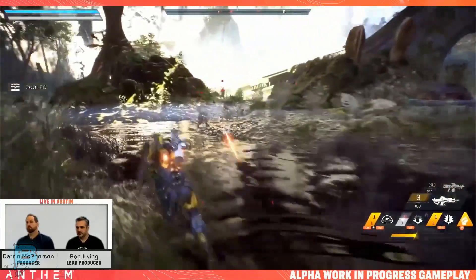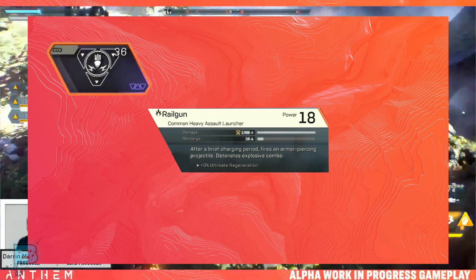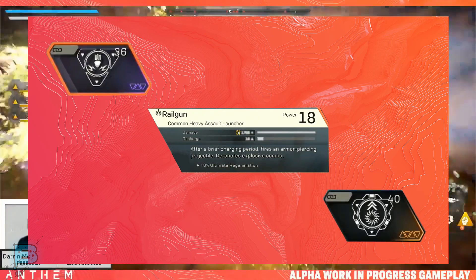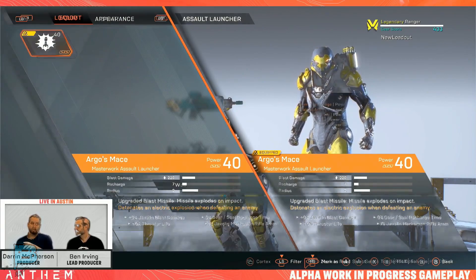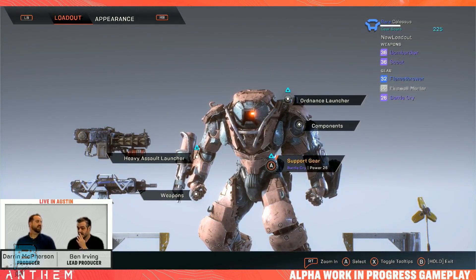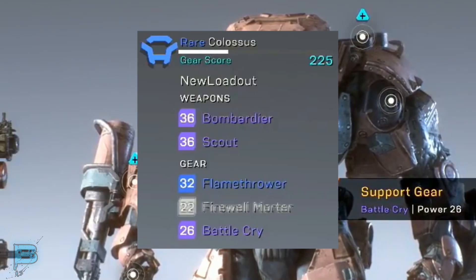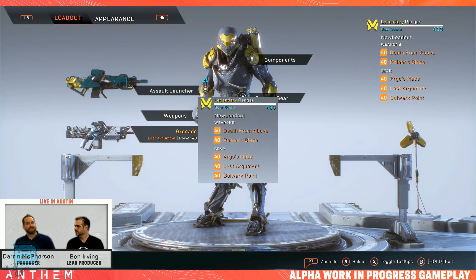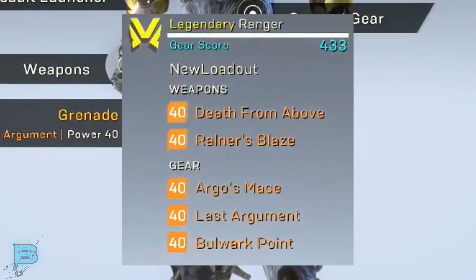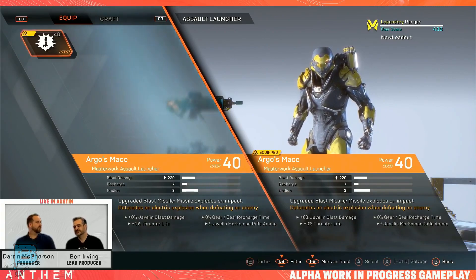Each inscription will provide a different bonus or status to your javelin — helping you do more damage, get your shields back quicker, and so on. You also have different status effects or elemental effects, whether it be fire, electricity, or being able to freeze your enemies. The higher your pilot level is, the better the loot drops are going to be. Looking at the Colossus here, his gear score in the top right is 225, with some epic weapons and components plus some commons. The Ranger, running a masterworked version, is sitting at 433.